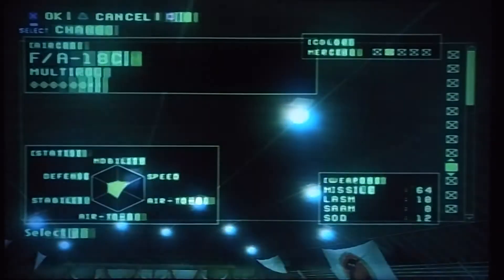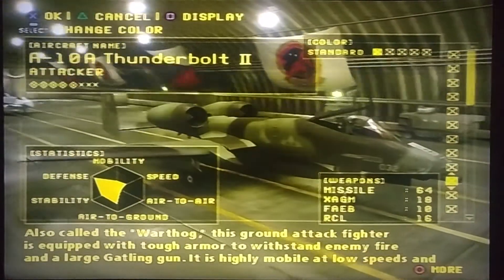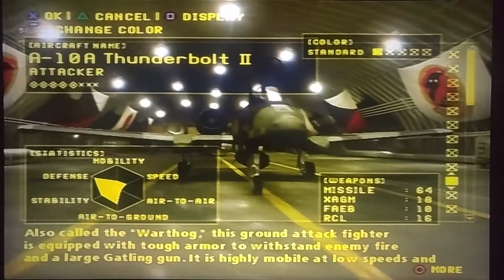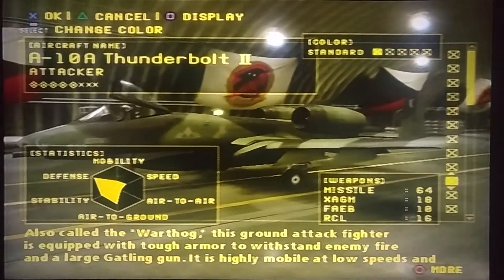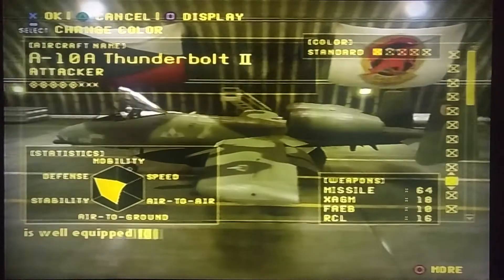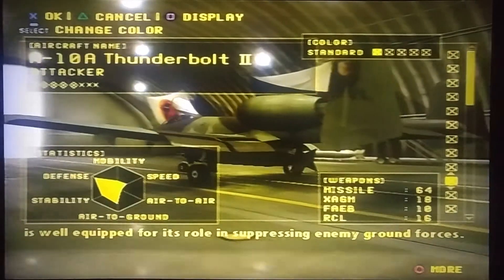And today's featured jet, you guys — ooh baby — the A-10A Thunderbolt 2! Also called the Warthog, this ground attack fighter is equipped with tough armor to withstand enemy fire and a large Gatling gun. It is highly mobile at low speed and is well equipped for its role in suppressing enemy ground forces.